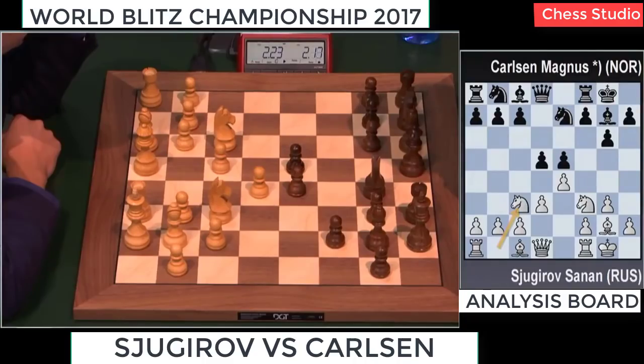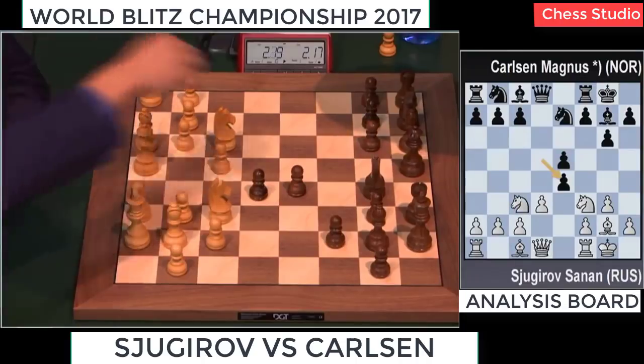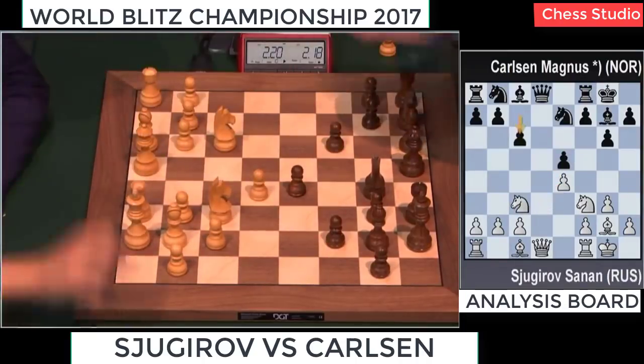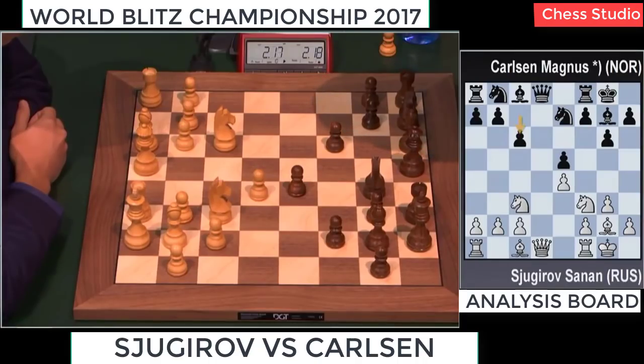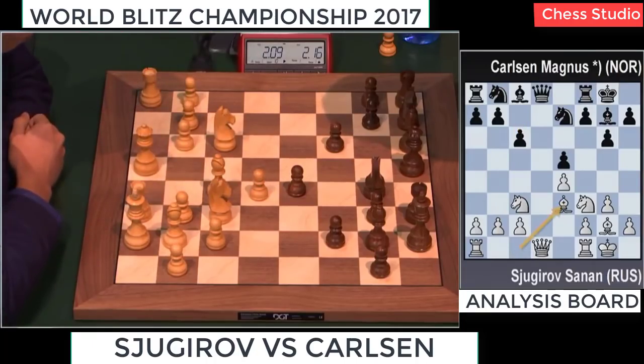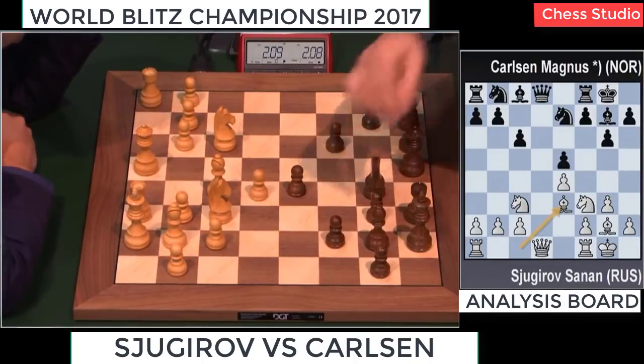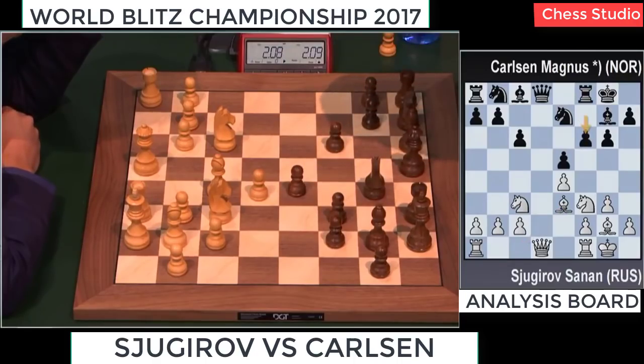He takes time and takes on e4. Which is really strange, because after pawn takes pawn takes, look at this knight on e7 — it's not really moving. It will take him an awful lot of time to put this knight into place. Maybe bishop e3 is a decent move. This pawn structure isn't really promising for creating complications, and I still don't like the knight on e7 at all.